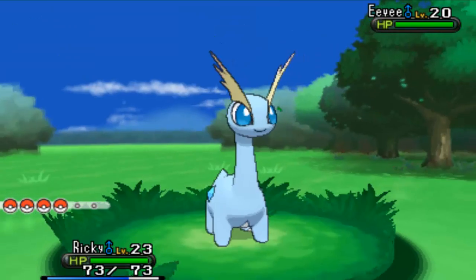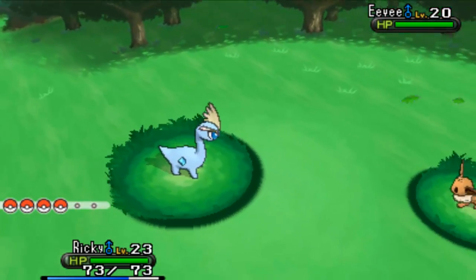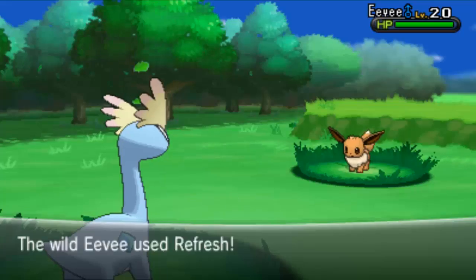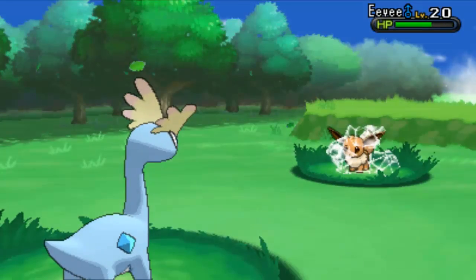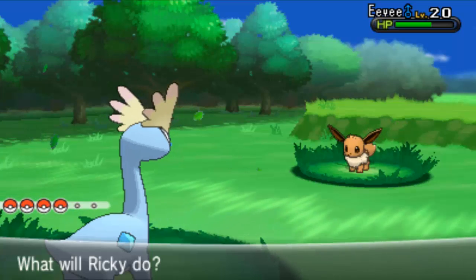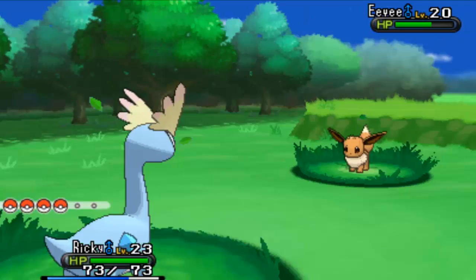I do have a Rocky Helmet on Riggi and this Eevee uses Bite, so we can go for the Ice event. Because I don't want to go for any hard-hitting move on this Eevee — I don't want to knock it out. It's super rare in this area. We can go for the Ice event once again. Hopefully it doesn't kick.